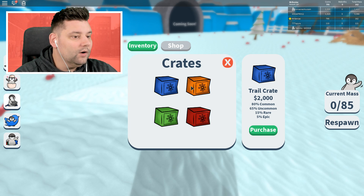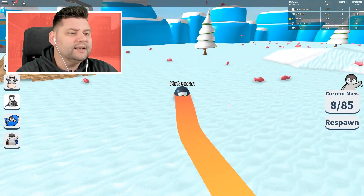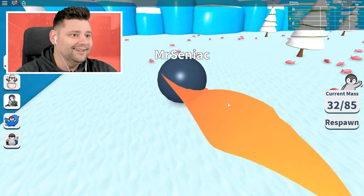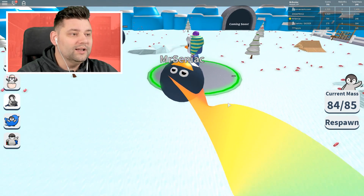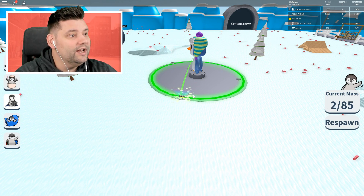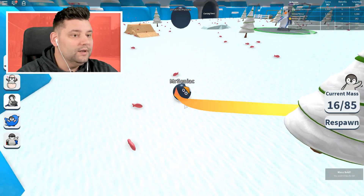So in the store, the trail crate is 2,000. The colour crate is 7,000. 4,000 for the face crate. So we need to save up 4,000 smackaroonies then, boys! So we can get enough to upgrade and get a new face. I wonder what faces they've got — can they get your boy's face? Zenyak's face? The most beautiful face in the whole entire world? Probably not. We're getting close to 1,000 coins — we've got literally 962 coins in the bank, so we're doing pretty well.